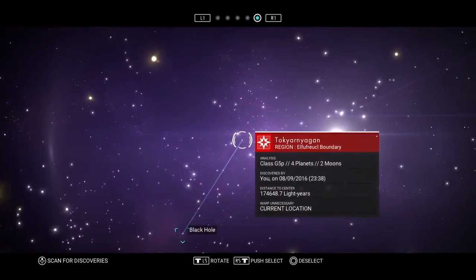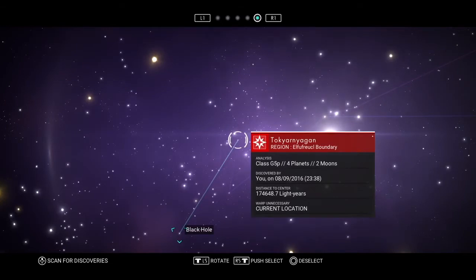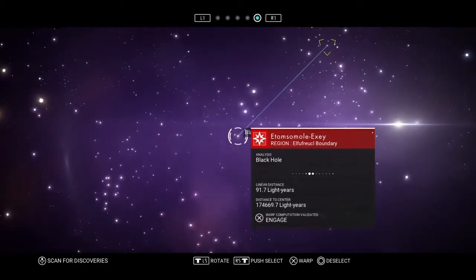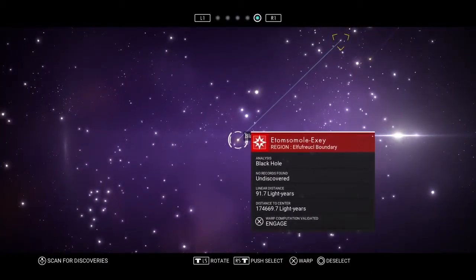I've done quite a bit of jumping, but something I'm interested in is if you look in the bottom there - it says 'black hole,' and that allows me to jump closer to the center of the universe. So what I'm going to be doing is showing you guys this black hole.